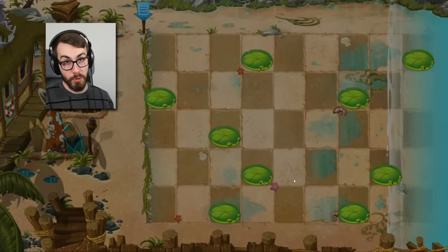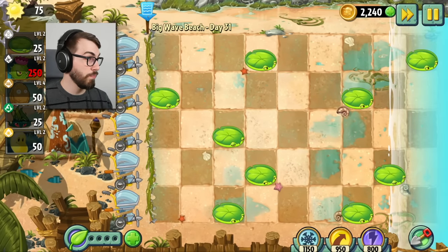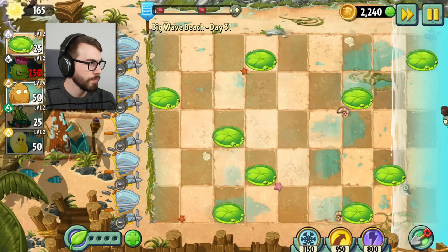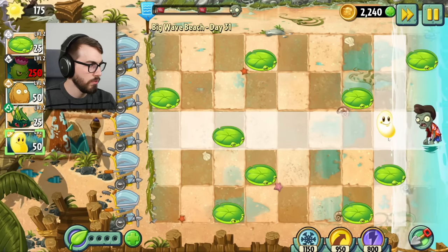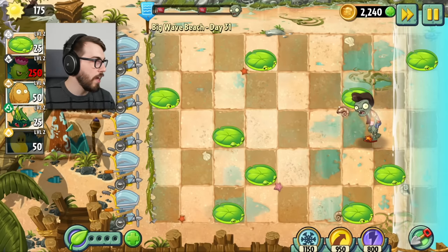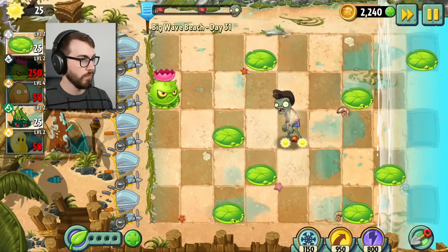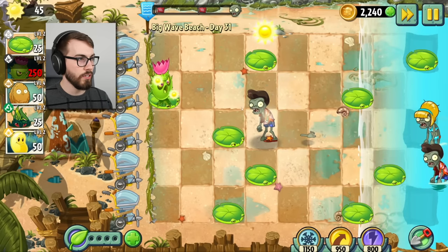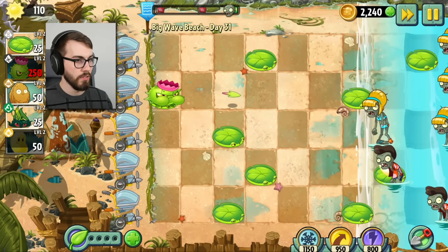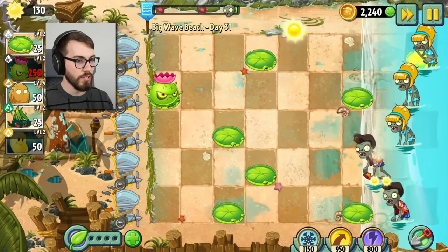Day 31, guys. We're almost there. Lily pads — bunch of lily pads. It's all high tide, so don't be crazy. What the hell is this, what the hell is going on here? We're gonna use the lily pads to hold the beans for us, and then we're gonna put homing thistle down. Obviously there was no lily pad holding that bean because the tide is out right now, but I think you understand what I'm saying.